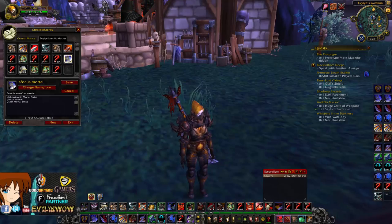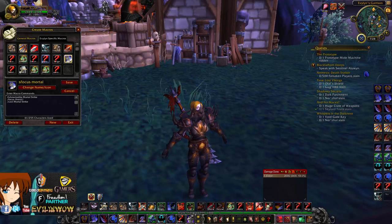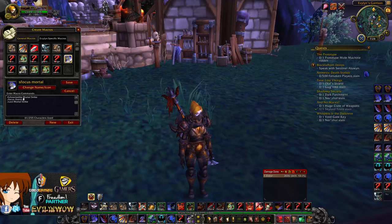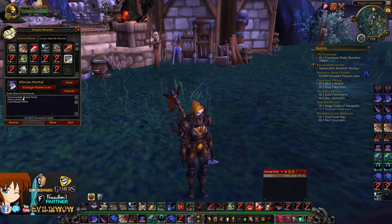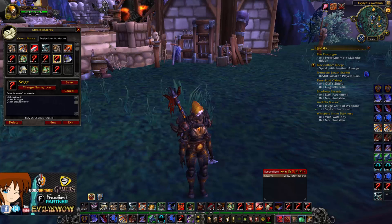Next are my Mortal Strike and Bloodthirst macros. These just cast normal Mortal Strike or Bloodthirst, but they also include an arena focus. The reason is you'll be pressing these abilities quite often depending on your spec, and it will reset your arena focus — so if a Druid goes stealth, it makes it easier because pressing the ability resets your focus every time.